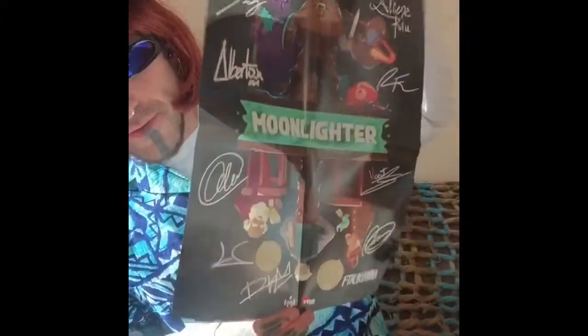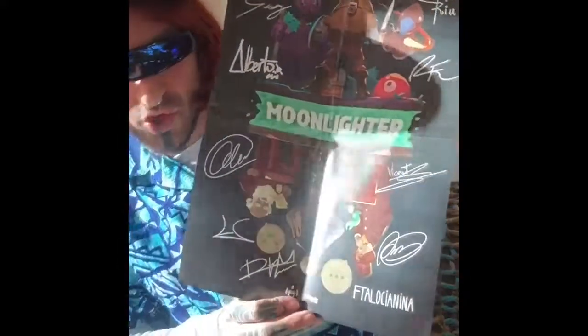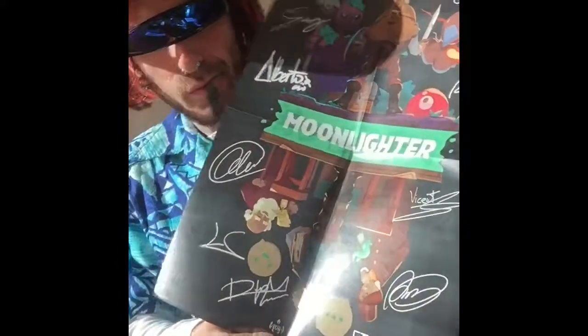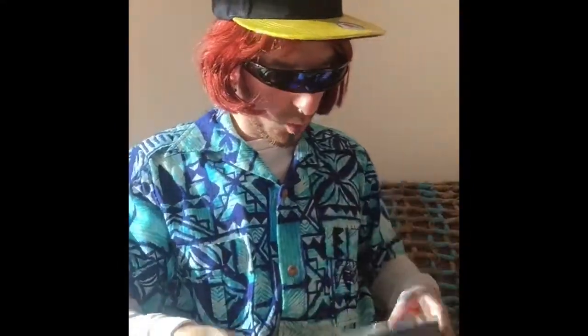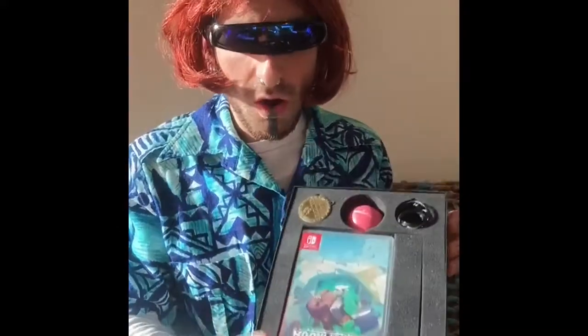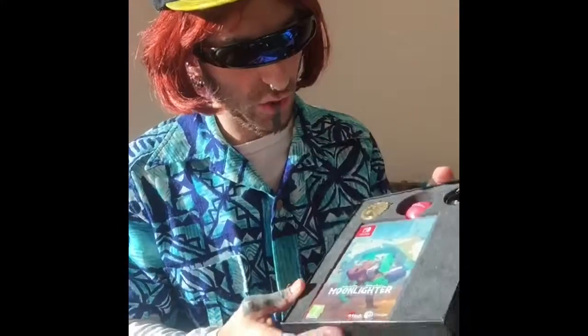Look at this. The first thing that we see is there's some nice Moonlighter poster. There's a bit of a glare or some shadow action, but yeah, Moonlighter — we got a nice poster happening there. Nothing on the back this time, but that is looking nice. That's pretty cool. Then what else do we have? This is what it's looking like, you guys.